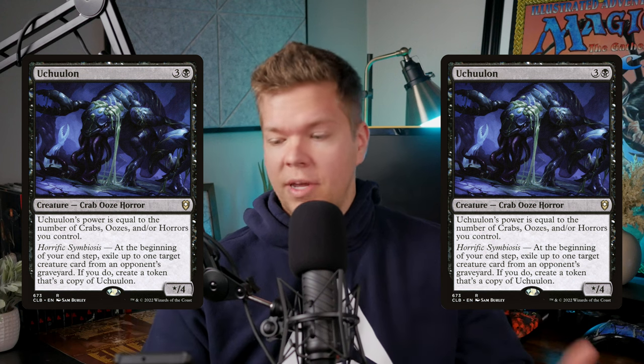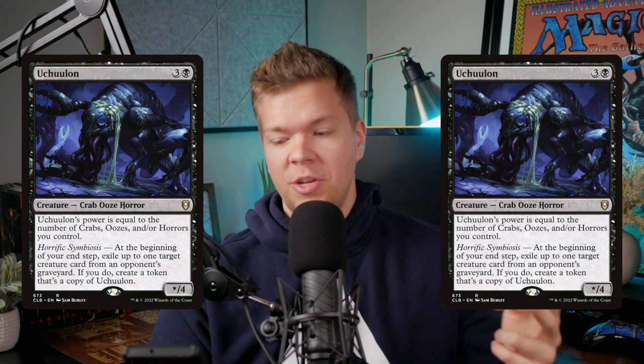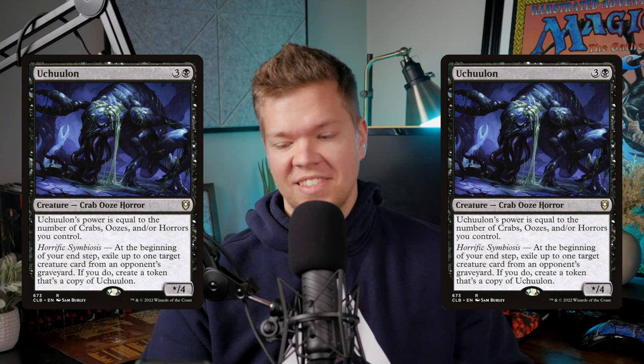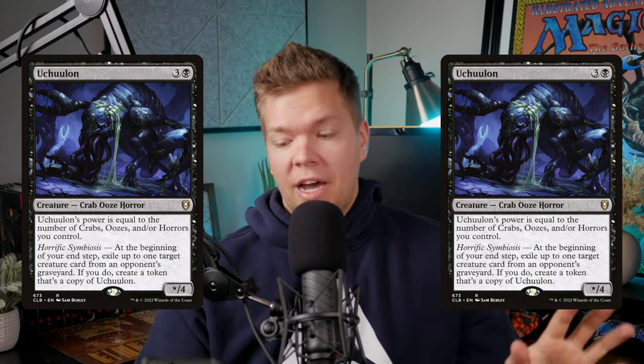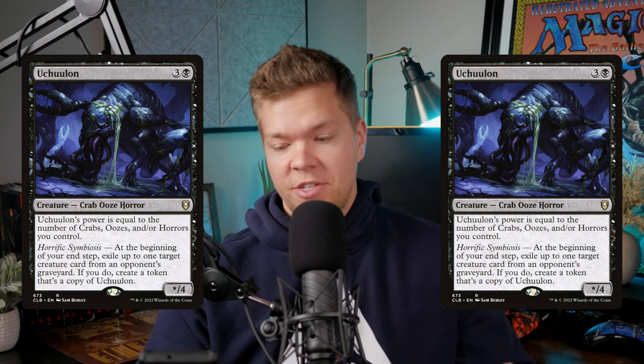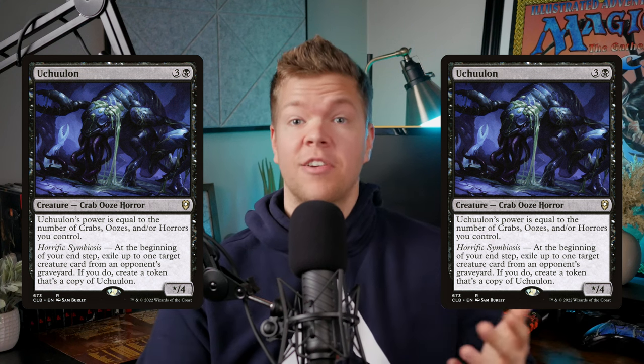The next turn, I played out my commander. I made two more copies of my Uchi boy. The table started to realize they had a major problem — I was going to either mill them out, or just kill them through combat damage or commander damage. Unfortunately for them, they had already blown their resources getting rid of other things at the table. I quickly took over the game making tons of copies of Uchilan, exiling libraries, killing with commander damage. It was just a great time for my Umbris deck all around, and this little crab horror guy did a lot of the heavy lifting.